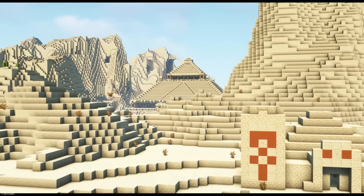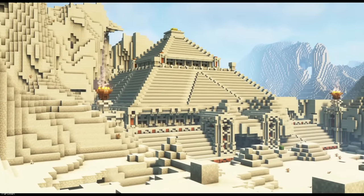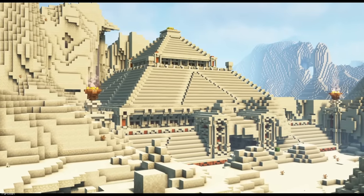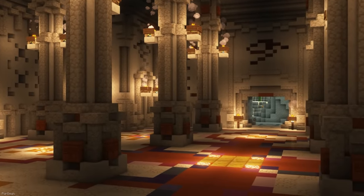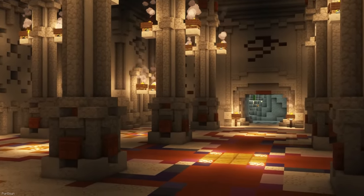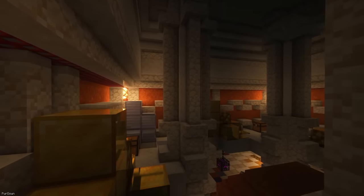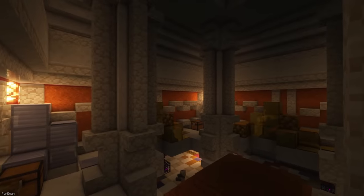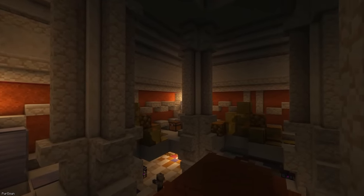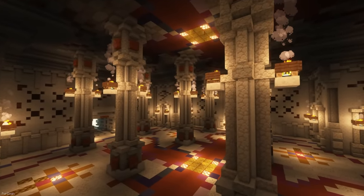Instead of overhauling the existing Desert Pyramid, this pack adds a new Pyramid instead. You could occasionally find these spawning in Deserts, and they shouldn't be too hard to spot due to their size. There's entrances on each side of the structure, and inside you'll find a huge room made up of pillars. Around the edges of the Pyramid are different tombs, which contain Spawners and Chests. There's a few Gold Blocks which can be collected here too. Most of the loot can be found at the top of the Pyramid, which you can scale from the outside or build your way up too. There's even more Spawners up here, as well as lots of Chests, Iron Blocks and Gold Blocks.